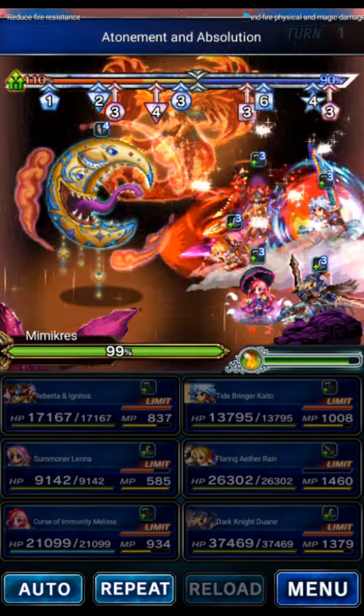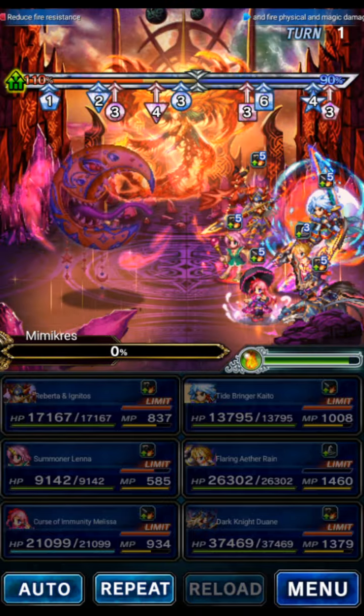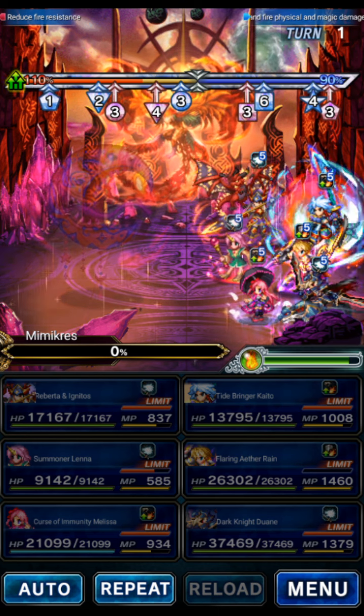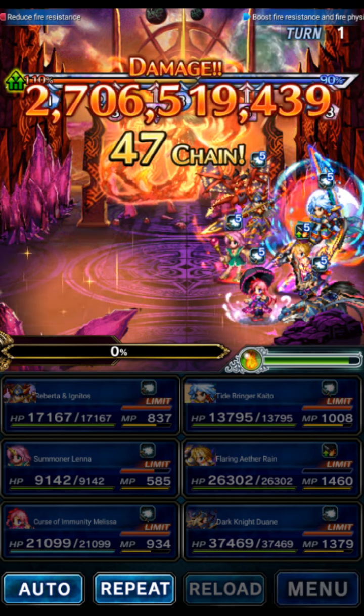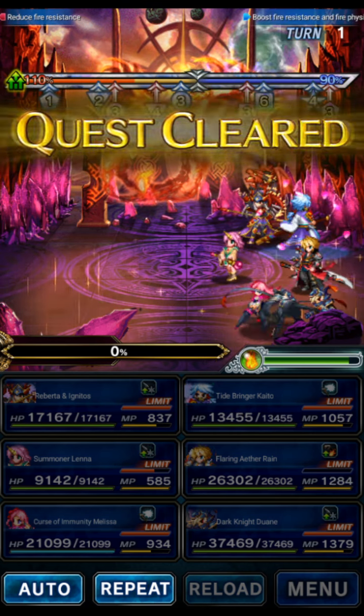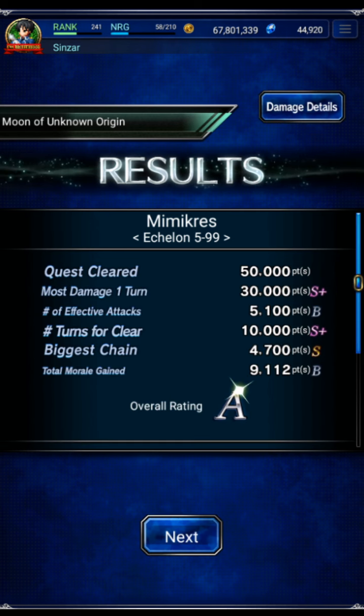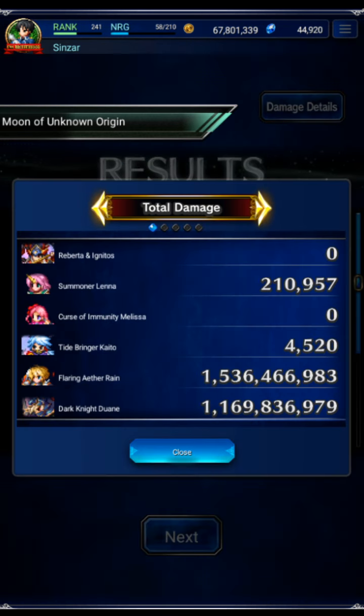This should OTK the boss. I believe the boss has 1.8 billion HP, and we did more than that — 2.7 billion. So we basically did a billion more than we needed. So if you don't have Roberta, just use any Fire Imbue support you want. Stone Killer on Roberta is slot efficient. If you don't have Melissa, you can swap her out for just a Beast Killer, preferably one that can do an LB damage buff. Lena just makes us overkill even harder.